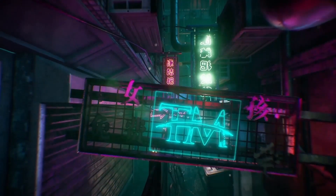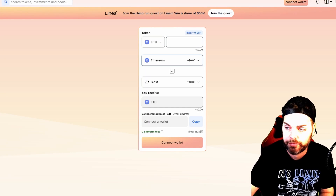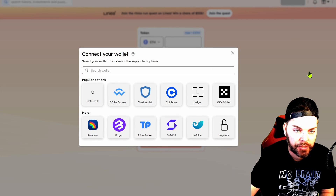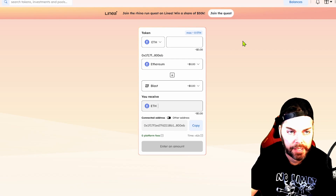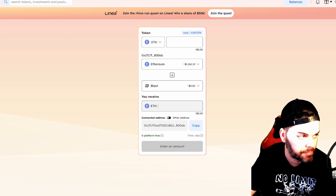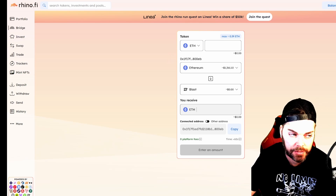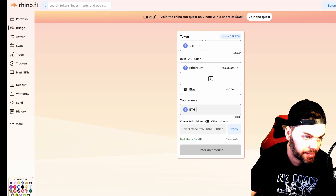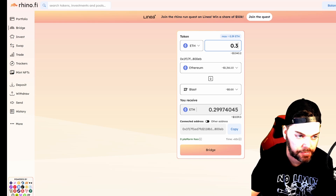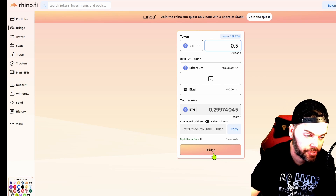I'm on Rhino.fi bridge and you're going to connect your MetaMask. Go to Bridge — it's going to be on Ethereum, you're going to change it to Blast if it's not already — and just put in how much you want to transfer over. I would recommend doing a small amount, but fees are really high right now, so if I hit Bridge...